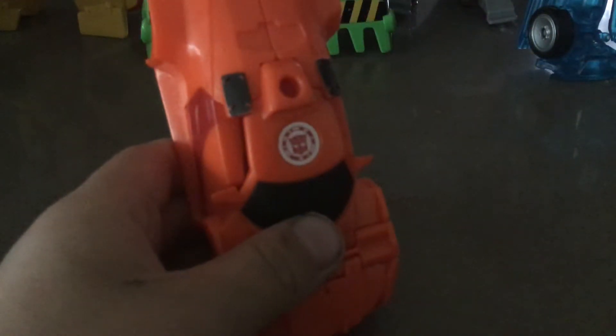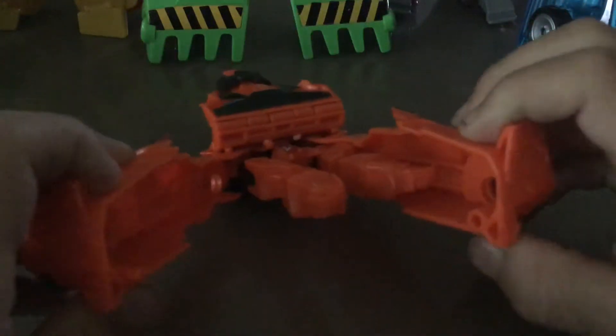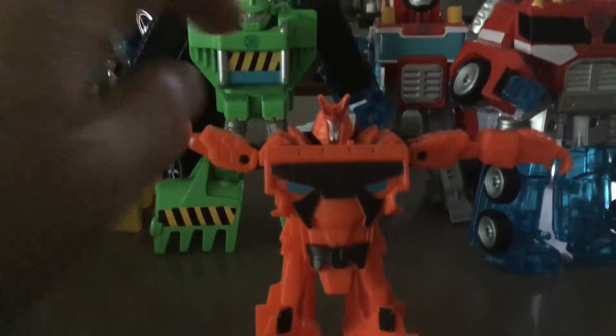If you scan him, then you'll get the same thing as Strongarm. To transform Drift, you just come to the back and split the car in half like Strongarm, and then stand him up like this, and then turn him around, and then you fold his arms down like this, and there you have it. Just look at that head sculpt.